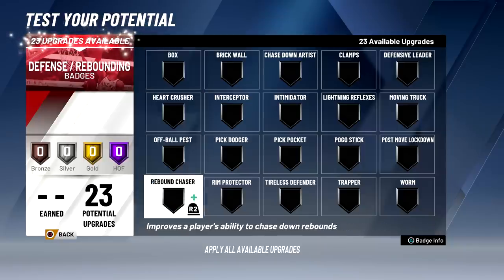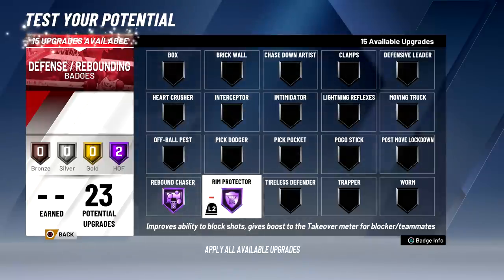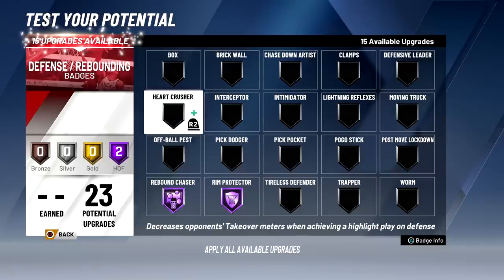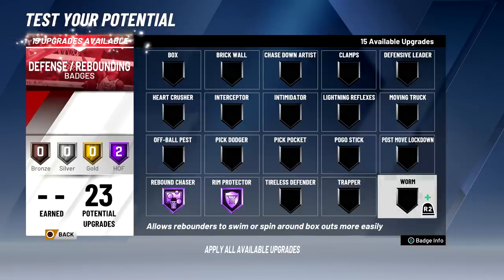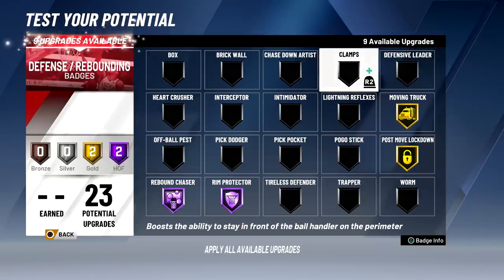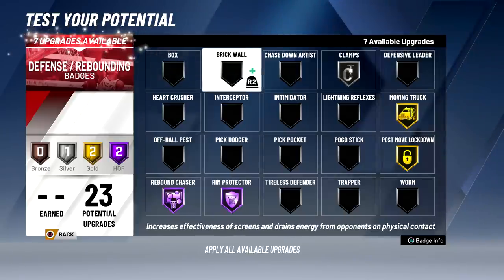For defense badges, the first one to upgrade is rebound chaser — that's basically hustle rebounder. Rim protector at hall of fame, and those two badges together are going to be amazing. There are also two more rebounding badges: box, which helps you box out, and worm, which helps you break out of box outs. You could put defensive leader on hall of fame — it's like dimer but for defense. Clamps you could put to hall of fame too, but since you're a big in the paint mostly, I'll put it to silver just in case you're guarding stretch bigs.